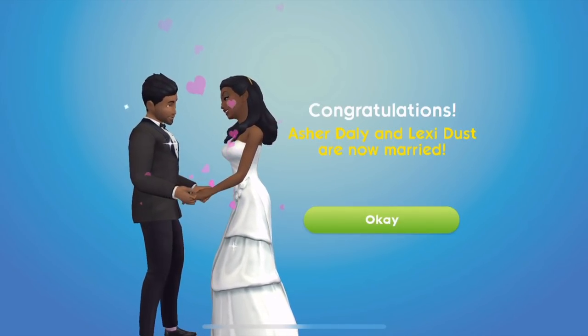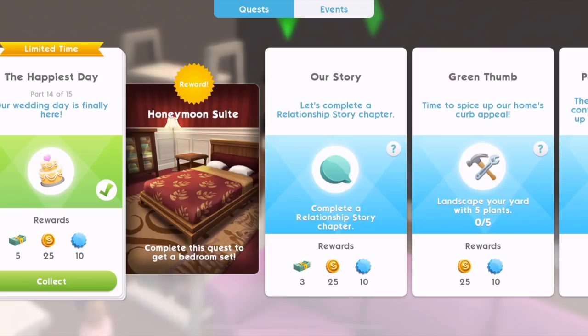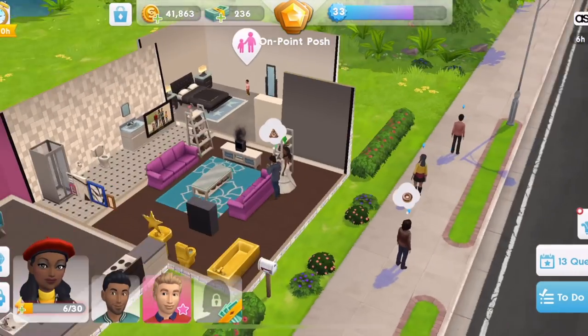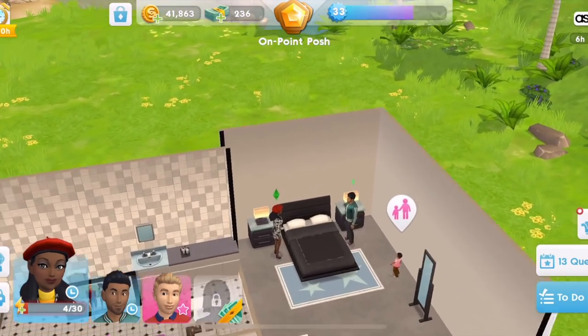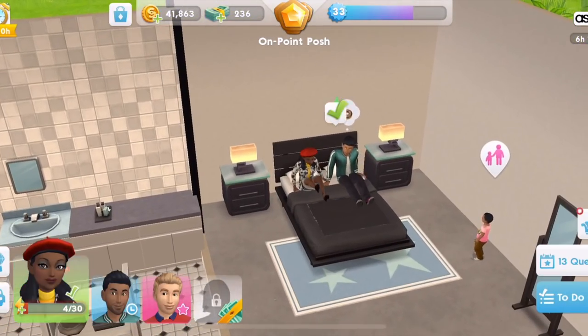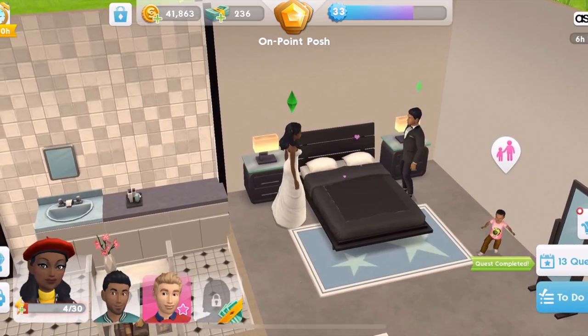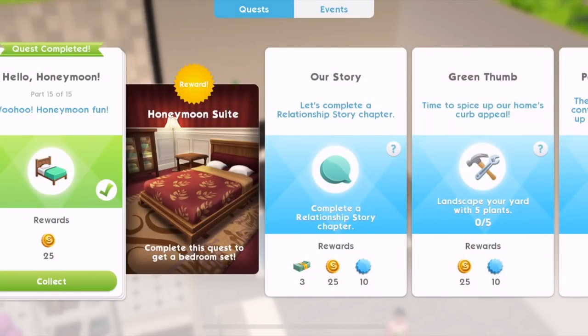Congratulations! Have we finished, or have we got one more thing to do? 14 of 15 — we've got five SimCash. There's quite a lot of SimCash rewards here. Honeymoon fun — we now need to woohoo. Tap on a double bed to enjoy wedded woohoo — two energy. The kid is just standing there watching them! A little bit inappropriate, maybe. Okay, that's finished. Let's collect the rewards for that, and we should have got the honeymoon suite.